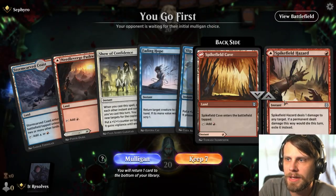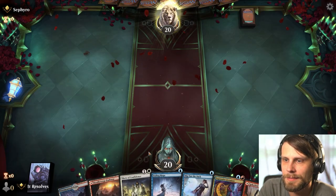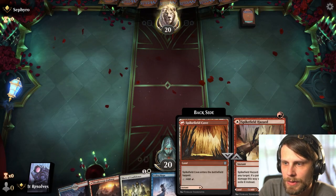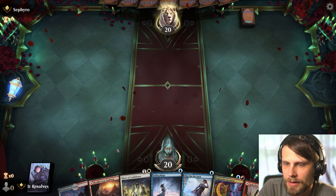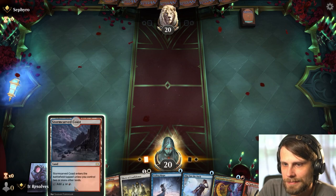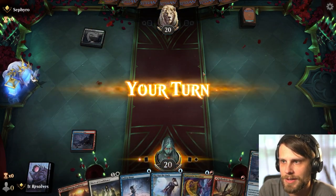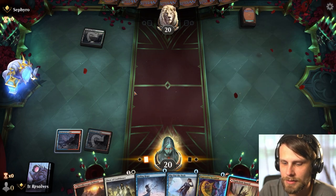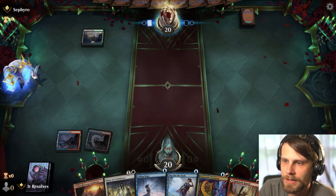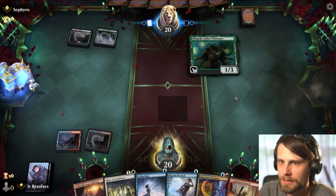Here we are for game number one. How do we feel about this hand? I think it's okay - not amazing but certainly not terrible either. There is a world where we kind of need to shoot something early on so I want to leave that available. I think I'll just lay this down. The tricky part is our lands are basically all tapped, so that makes a big difference. This is a nice draw though - we can leave up either Fading Hope or Spike Field Hazard.